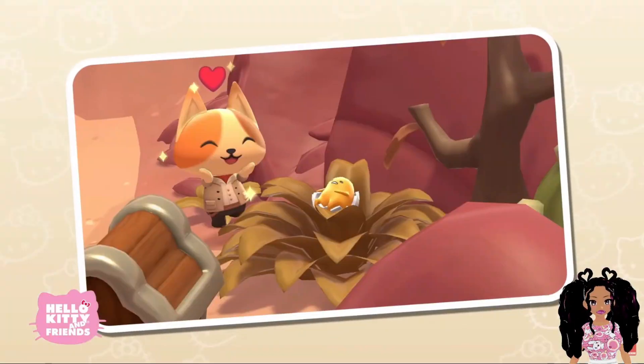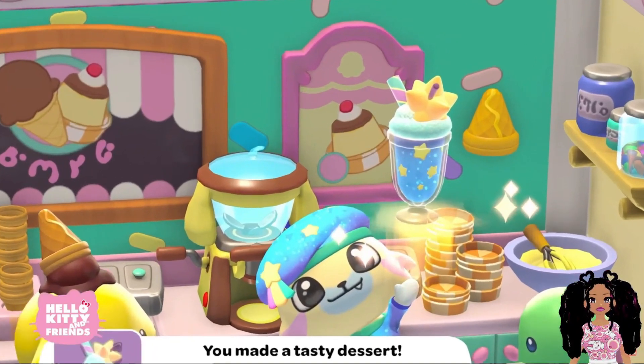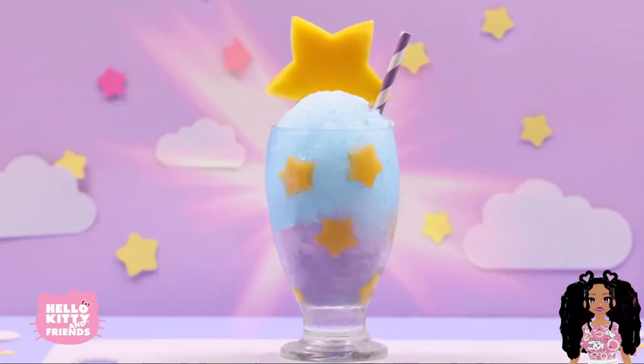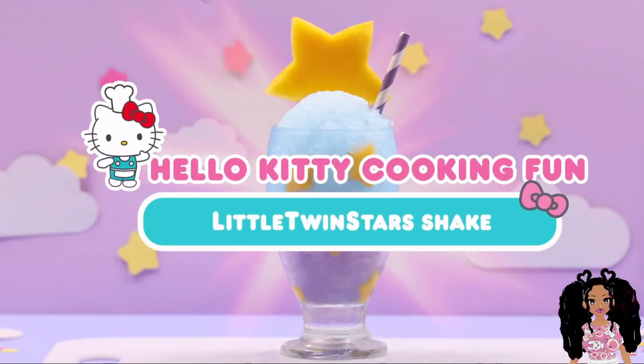Download the game now on Apple Arcade. To match the Little Twin Stars themed items in Hello Kitty Island Adventure, we're excited to show you how to make the Little Twin Stars' starry skies shake. This beautiful drink will be delicious to sip on. Grab your materials and let's get started.